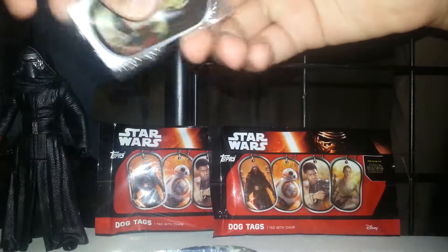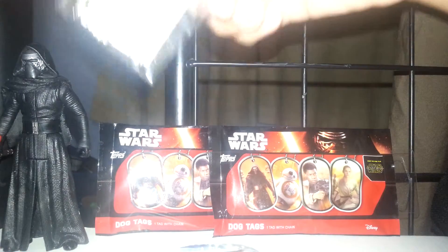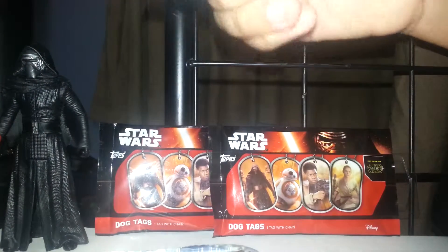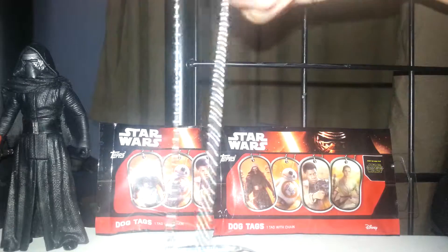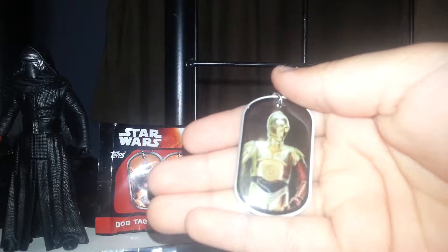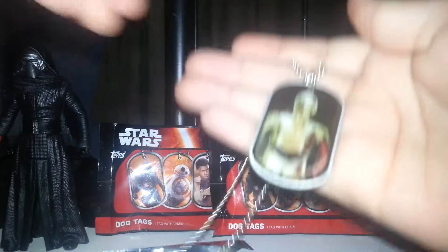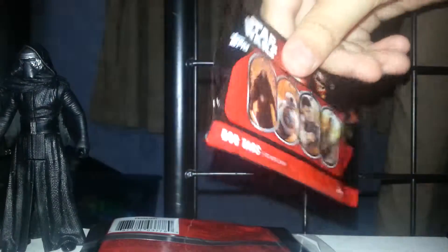Oh, we got C-3PO though. That's good. He's one of the characters I know. And he's a robot, so yeah. So there's C-3PO — he's kind of got this pinkish arm. There we go. So there's C-3PO. On to the next pack.